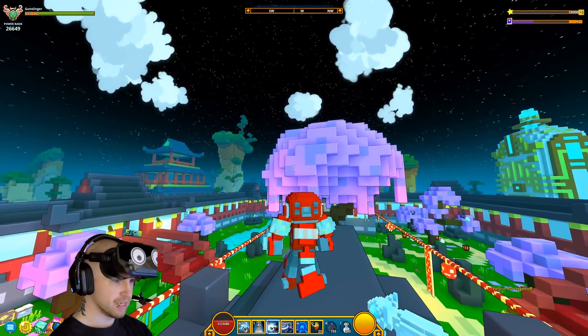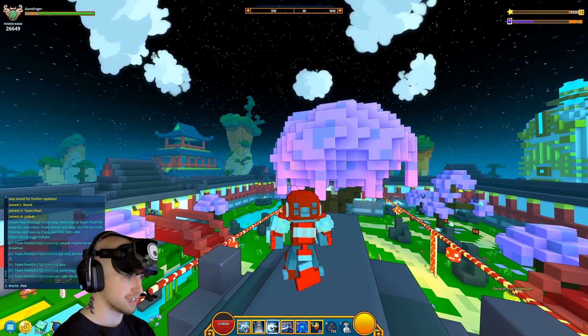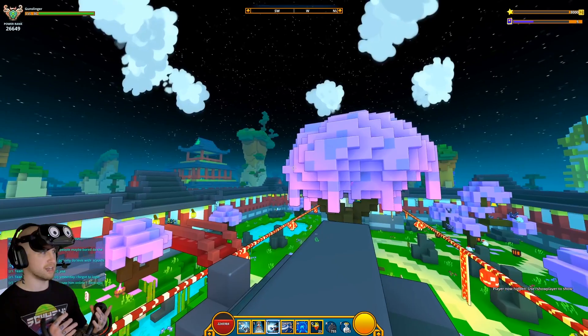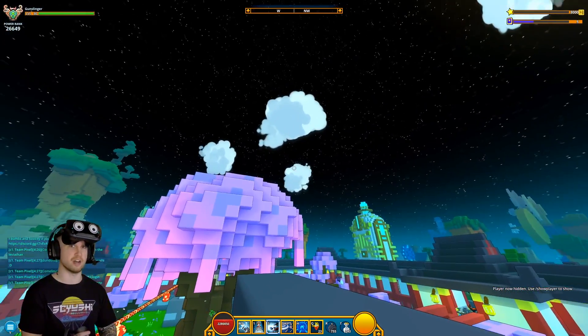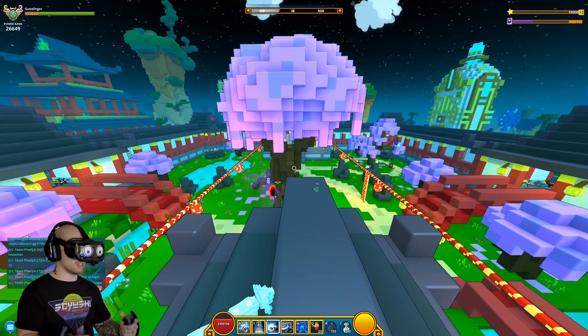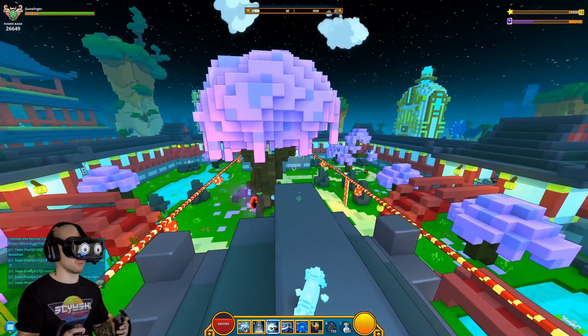What we're going to be doing is zooming in with the gunslinger and typing slash hide player. This is a trick that I've done in the past to give me the simulation of the game being like a first-person shooter. And so it should make the experience a lot cooler.